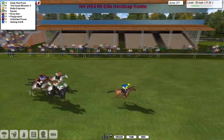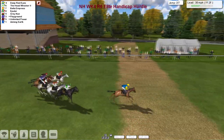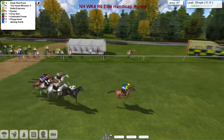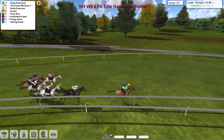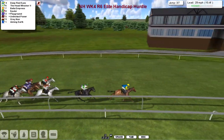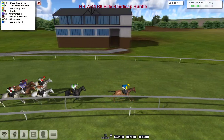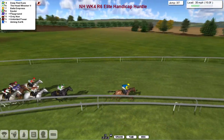They've got to go around again of course. Deep Red Eyes is in the lead by a good three lengths crossing the little pathway, with The Head Wrecker in second, then a line of three grays together — Bella Empress and Gray Nun — with Playground and Unlimited Power and Aiming Earth just a little bit camera shy, staying out of shot as they make their way towards the next flight.